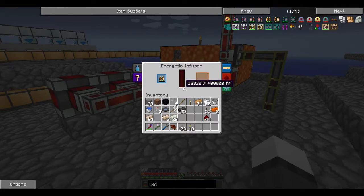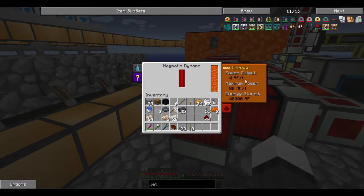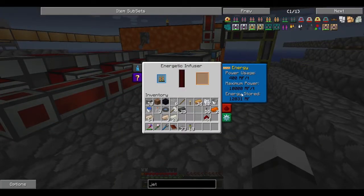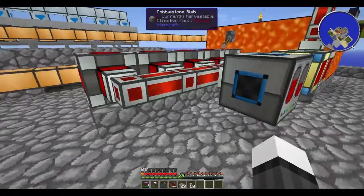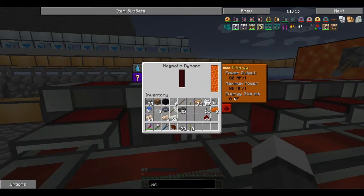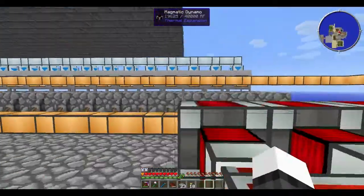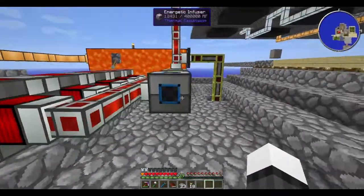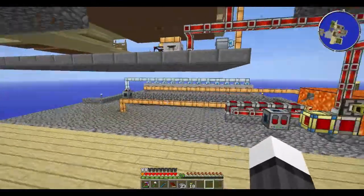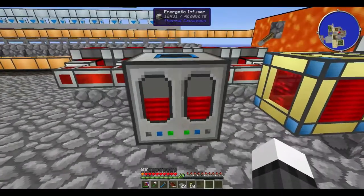Now our magmatic dynamos should be outputting at a much higher rate. Currently getting 400. You're at 80 — that's why, because they're currently draining you. Look at you go — charge away, my friends. 80 RF per tick. That guy is going to charge. I do like the animation on this guy; it's pretty neat.